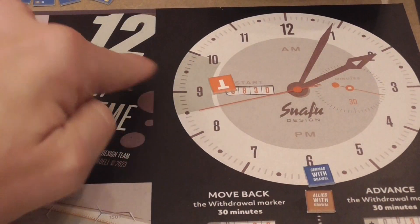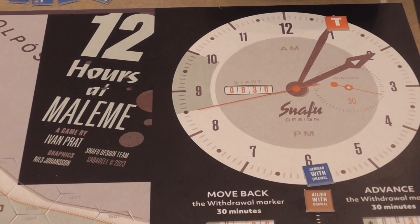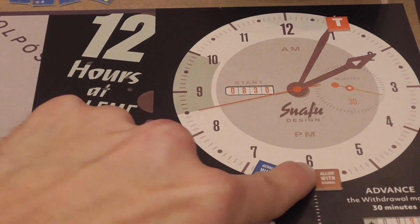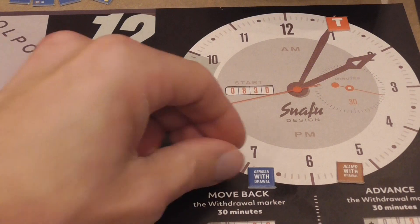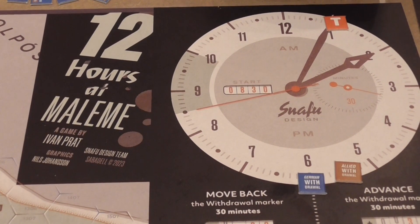Players will try to affect how things go as the turn marker advances unpredictably. In particular, the German player is trying to occupy locations on the board that will cause their marker to move away from the turn marker and push the allied player's marker closer to it. Historically the allied commander didn't have a good grasp of what was going on, so a major action for the allied player is to contact their own units, which gives them better capabilities and also affects that marker positively. Elimination of German units also affects German withdrawal.